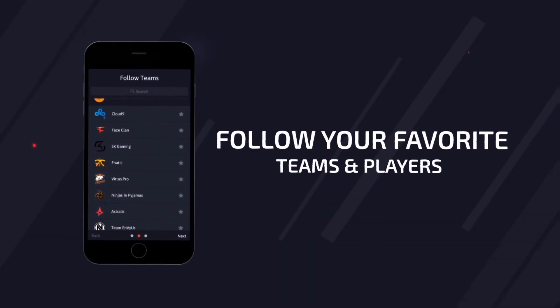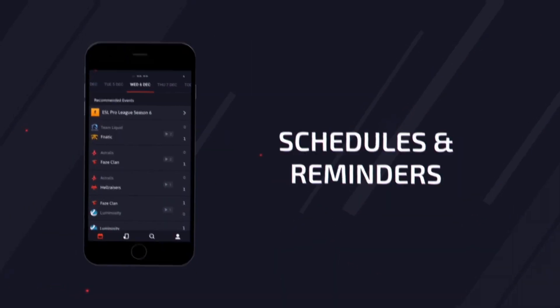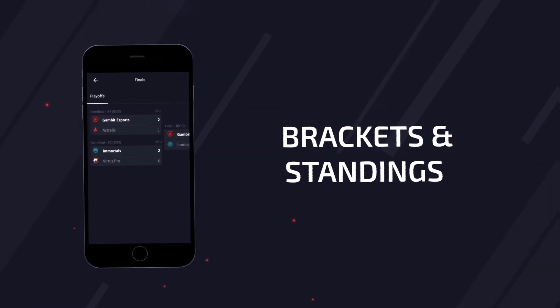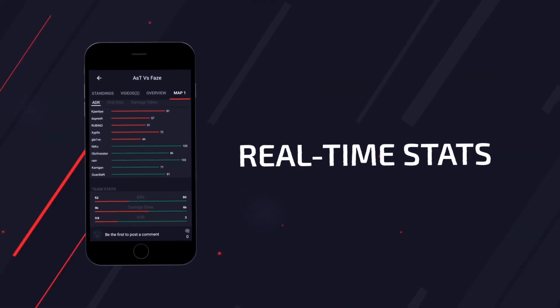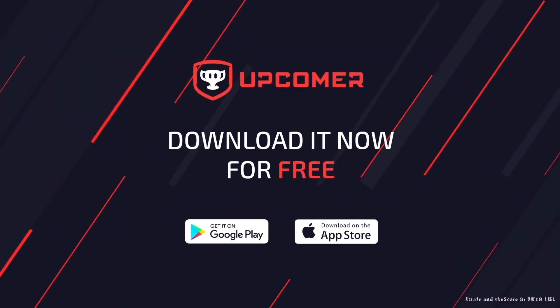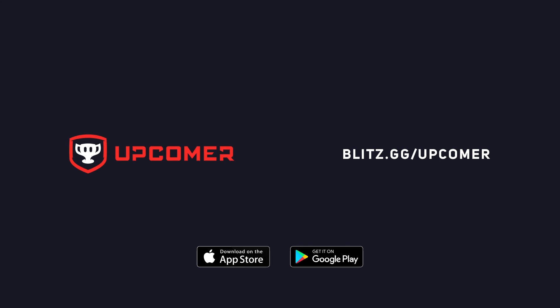With the app, you can follow teams for notifications when they play, check event schedules, find brackets and standings, and get live updating scores as games are being played. Use the link also posted in the description to download Upcomer for iOS and Android totally free.